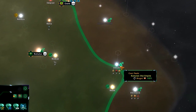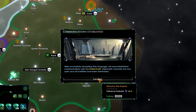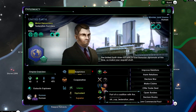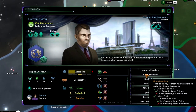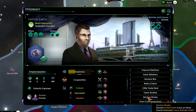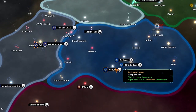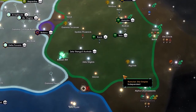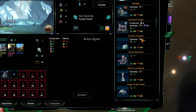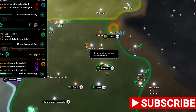We've met United Earth — it might be a good idea to harm relations between United Earth and the Vulcans. United Earth is pathetic though, which is good. The Vulcans are superior, the Kandorians are equivalent. Sopteryx, let's go for the frontier hospital. New research: let's go for the supercollider, biolab, and material prototype lab.